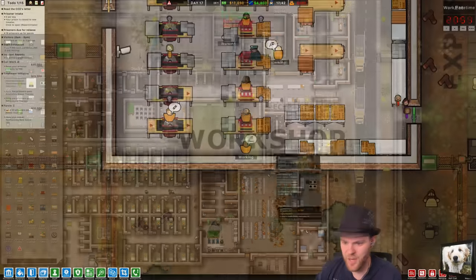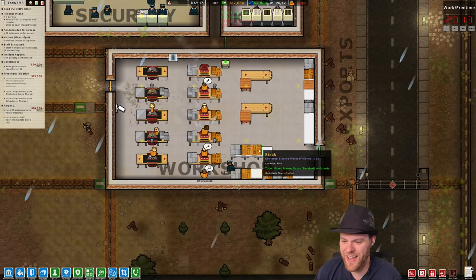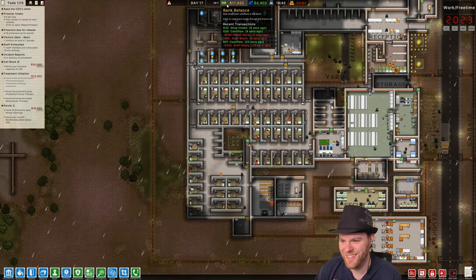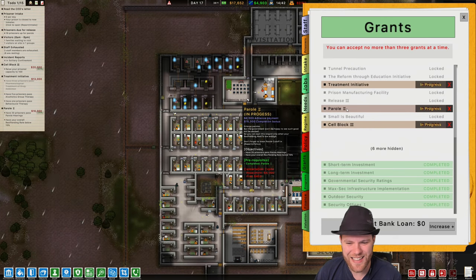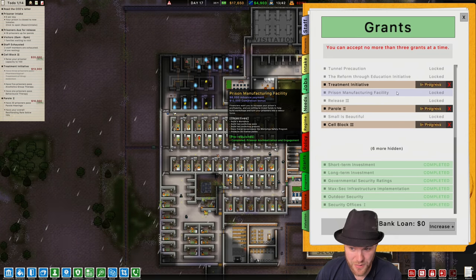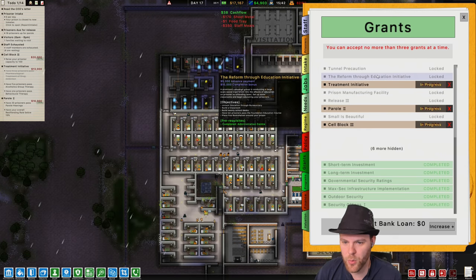Look at all this stuff — oh this is so good! Finally we're making things to export. Finally we're getting money. Oh prison, you're finally being nice. I still have to do all these things — this is something that takes a long time to do. Prison manufacturing facility is something we can do pretty quickly now that we have people working it. I will try tunnel precaution one more time just to see, but I have to get one of my grants cleared before I can do that.